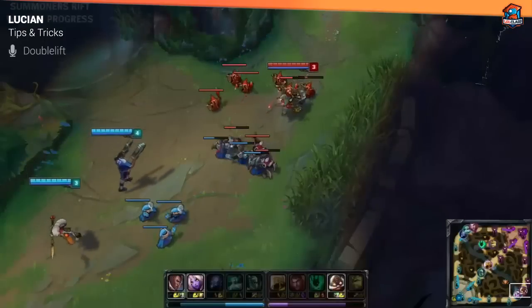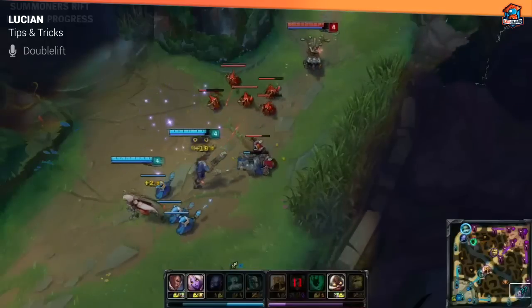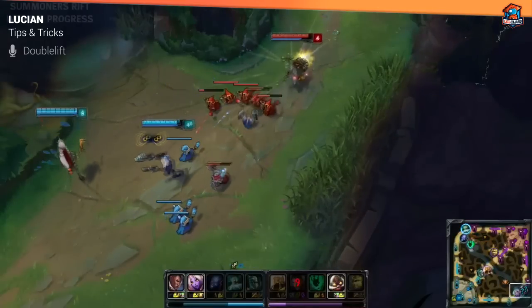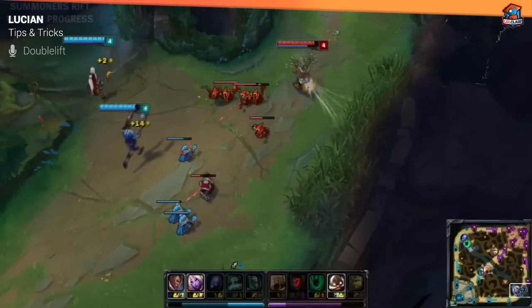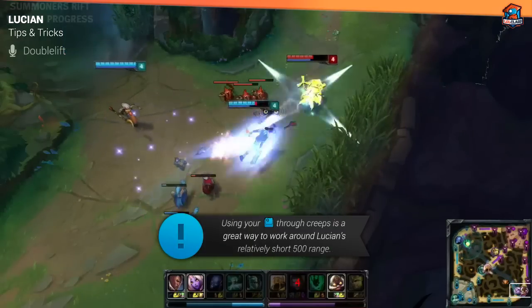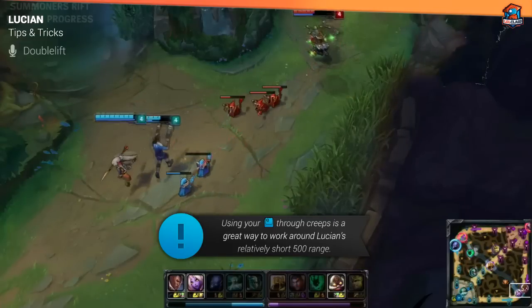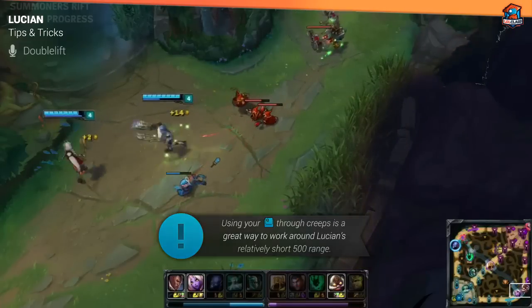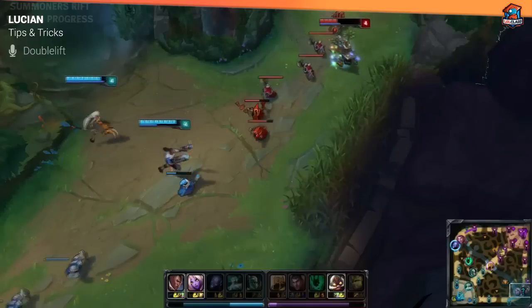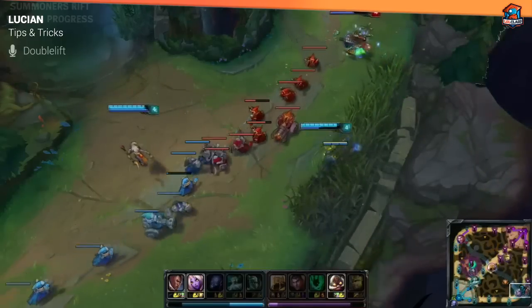Tip number one: always try to use your Q not naked. Try to use it through something. A naked Q is only 500 range, and it's really hard to do that without getting punished or hit back. But if you try to Q through creeps, instantly it becomes a 1000 range nuke, and it's actually really easy to line up if you practice it enough. Just try to get the angle correct, make sure the creep isn't moving already, and you can hit people through creeps all the time — it's really hard for people to react to.